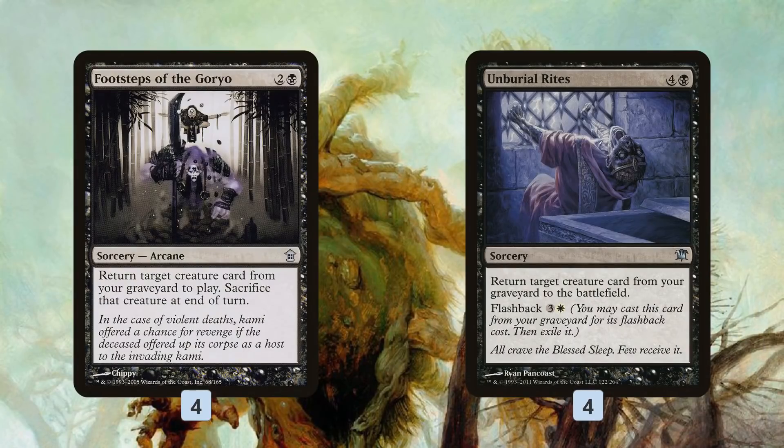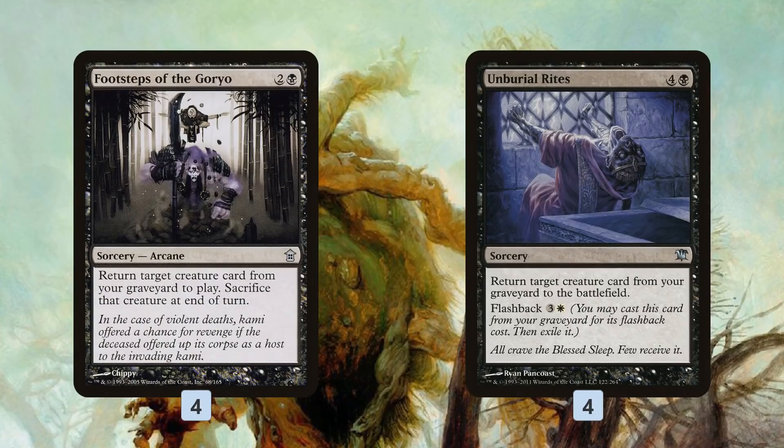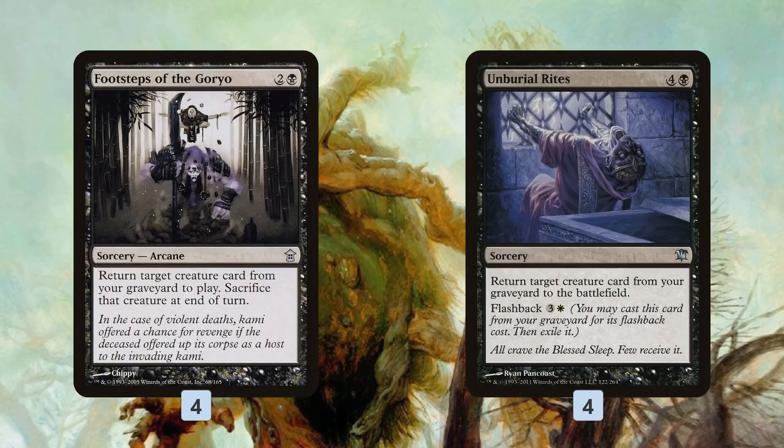Number one is Footsteps of the Goryo, a really unique reanimation spell. It's only three mana, which makes it very cost-effective compared to pretty much all the options in Modern. However, it comes with a drawback — we get to return a creature from our graveyard to play, but at the end of our turn we have to sacrifice that creature. That said, we have some sweet tricks to turn that drawback into an upside or at least minimize it.